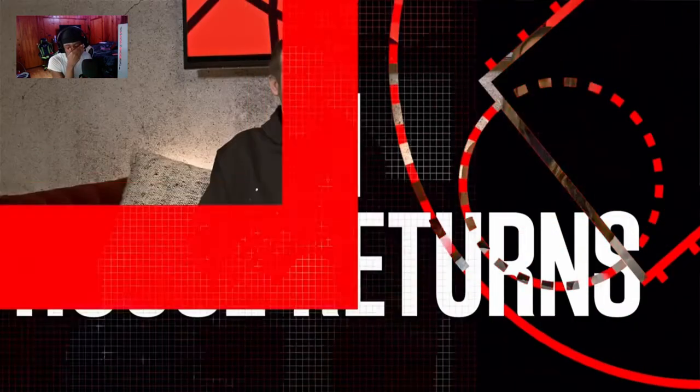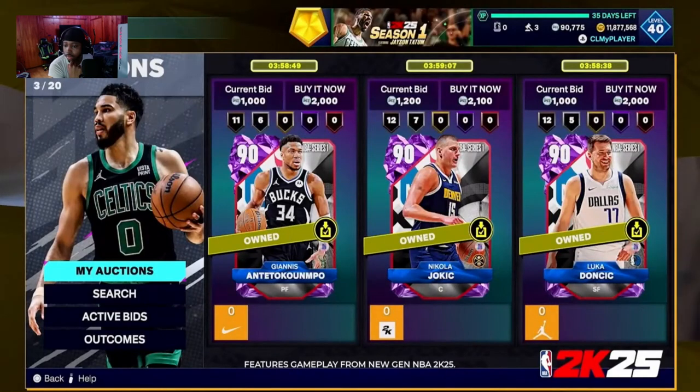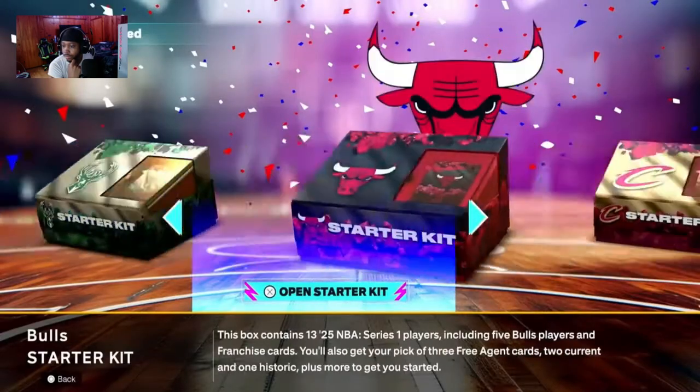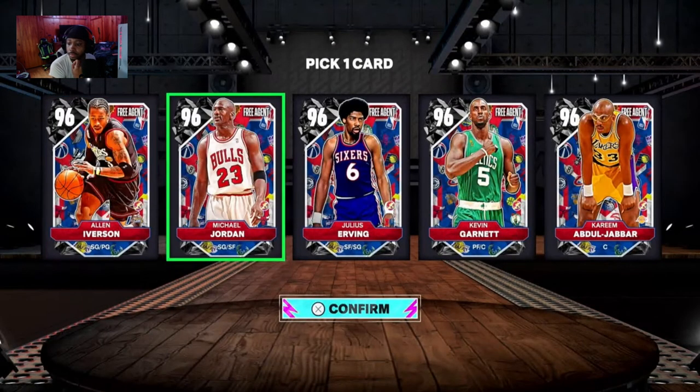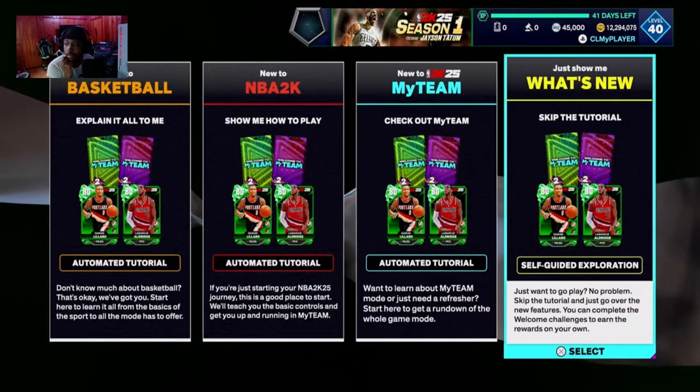The producer for NBA 2K25 MyTeam confirms the auction house is returning. The community was very clear about what they wanted and it has returned — but what's new is it's a more compact experience, all in one menu, smoother and more streamlined. When you jump into MyTeam for the first time, you select your starter kit and get the most powerful card ever included — two current stars and an NBA legend as free agent cards. There's also an experience level selector for new, returning, or learning players.